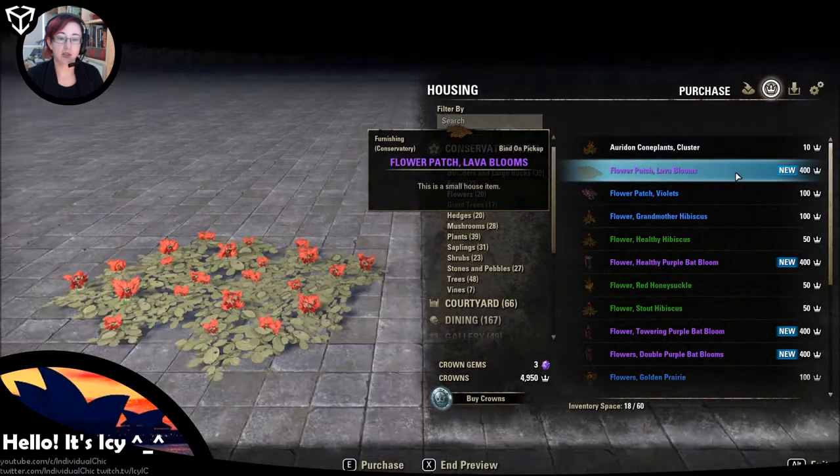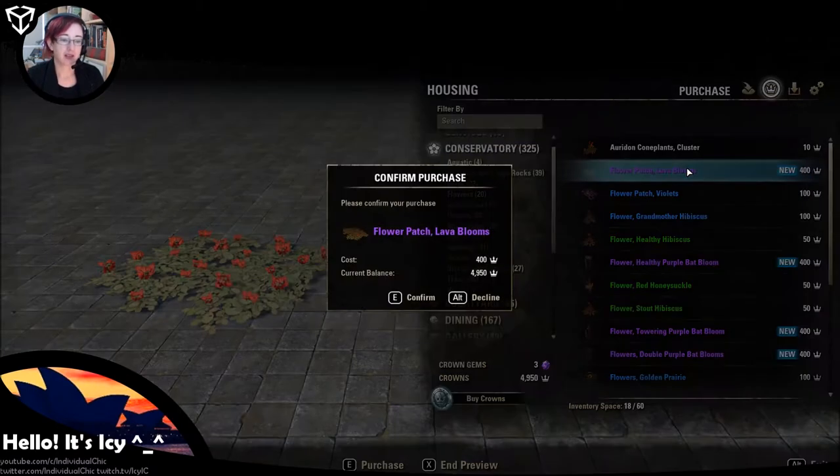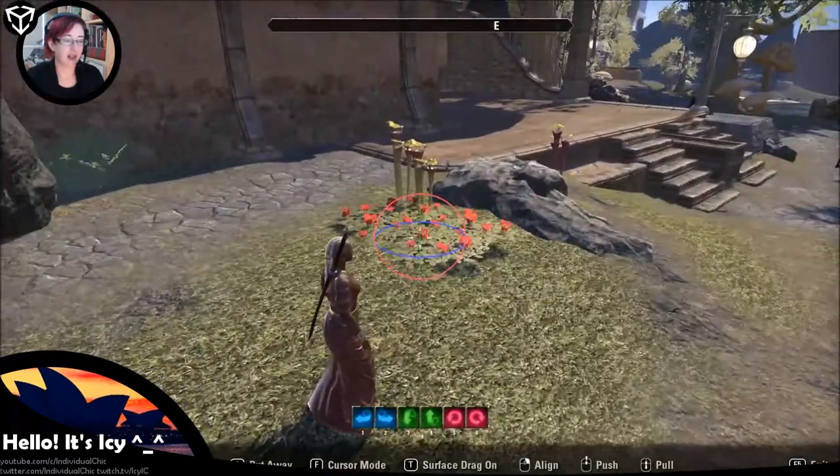Let's have a look at the new flowers. I can't buy a lot of these because they're all purple and it will go through my crowns very quickly. Crowns reset every 24 hours on the PTS server, so I'll get more tomorrow — but let's buy these and have a look.